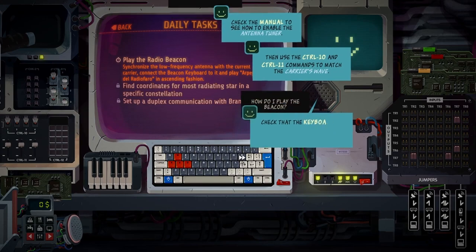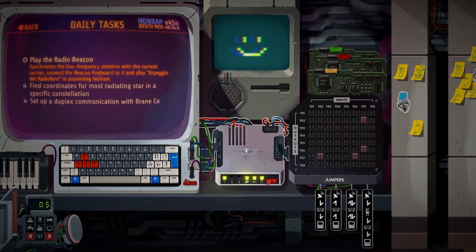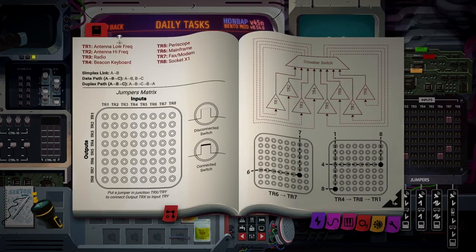How do I play the beacon? Check that the keyboard is connected to the low frequency antenna and that the low frequency antenna is tuned to the current carrier. Terminal 1. Beacon is terminal 4.